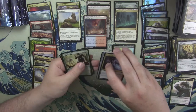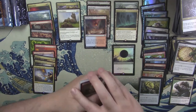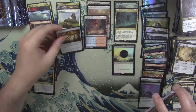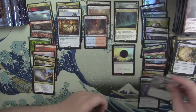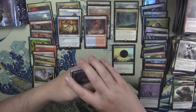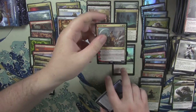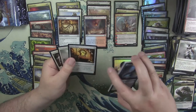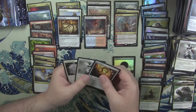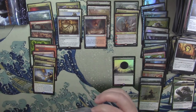Aether Spellbomb. Cower in Fear. They say you should get about two foil rares in each box, but we've only hit one. Centaur Healer. Domri Rade — well, I guess we had to hit one of the poop mythics. The only copy of Domri I had in my binder for this set is foil, so it's nice to have the regular copy. I like to collect a regular version of all the cards.